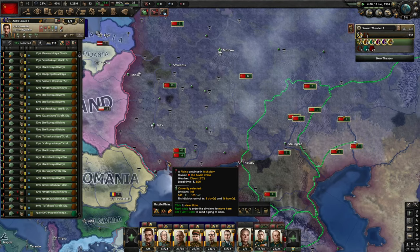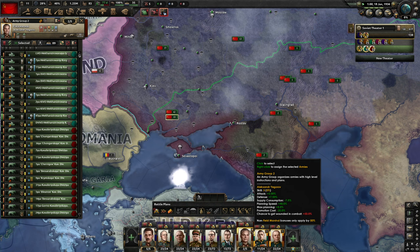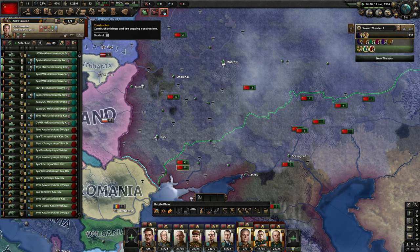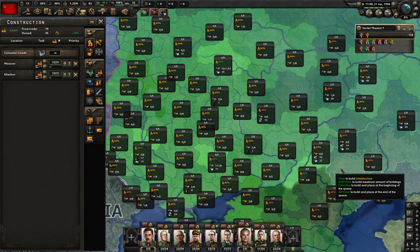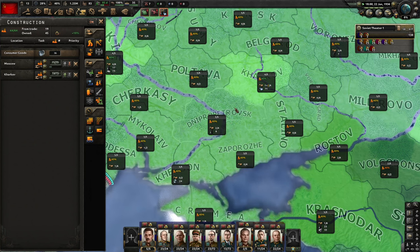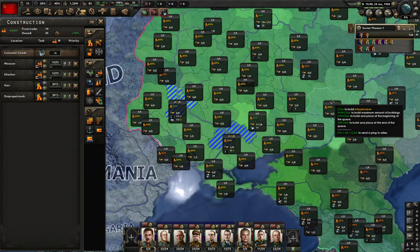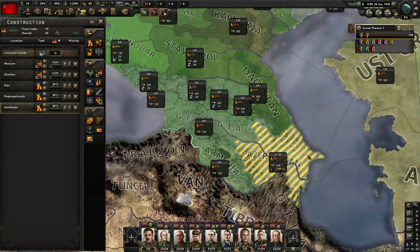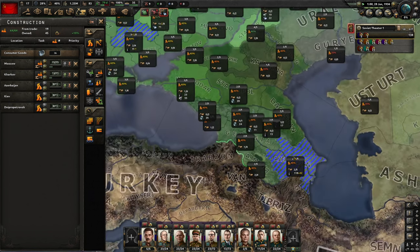Now I'm moving them to the border. I press Shift+K to train my troops and start generating some experience points. I don't need anything else right now. Looking at construction, everything looks good. I'll probably increase infrastructure where I have oil. I think I've made a mistake already — Azerbaijan should probably be the first one.